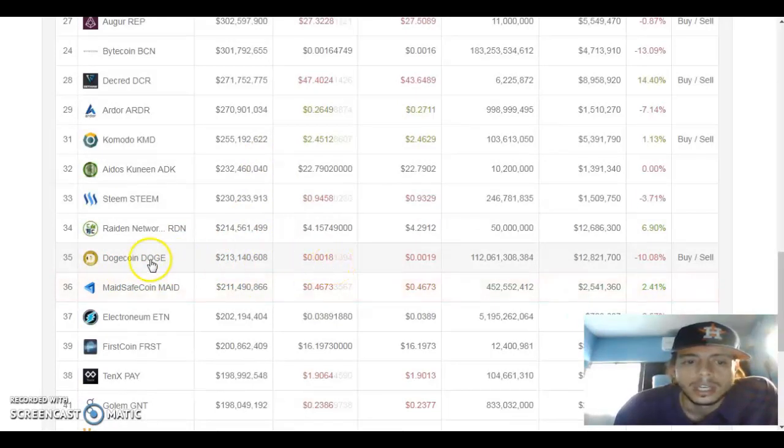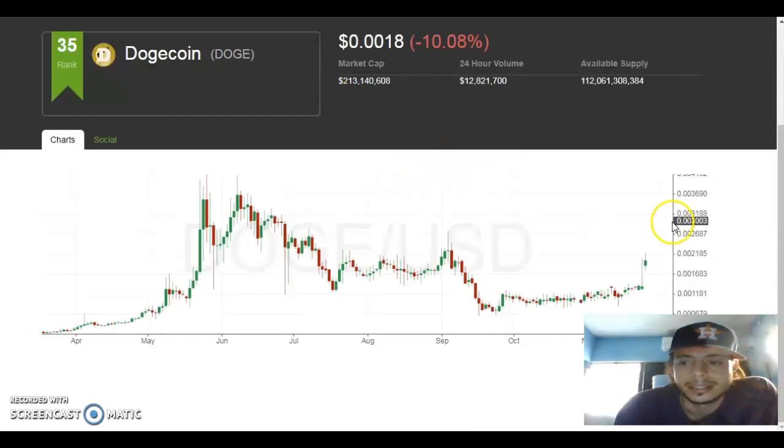Dogecoin is number 35, which is $0.0018 in dollars right now. Some people say it's 10% down, but actually it went up — yesterday it went up to $0.0021 then came back down to $0.0018. So what if this coin goes to one cent or five cents? I actually have around 50,000 Dogecoin, which is equivalent to about $250. Every 1,000 Dogecoin is roughly equivalent to about one dollar and something.